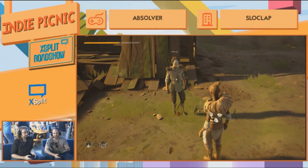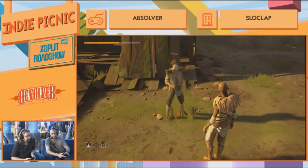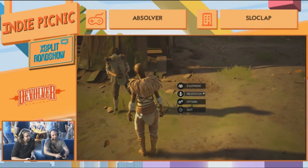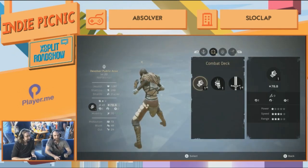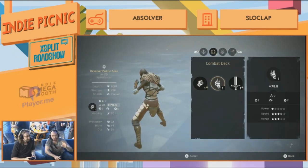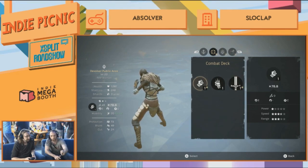Let's get zen and customize your combat deck. Press start, go into meditation, then hit RB once. You've got three combat deck groups: bare hands, war gloves, and swords. Let's start with the bare hands one.